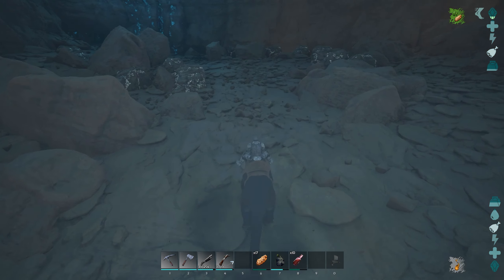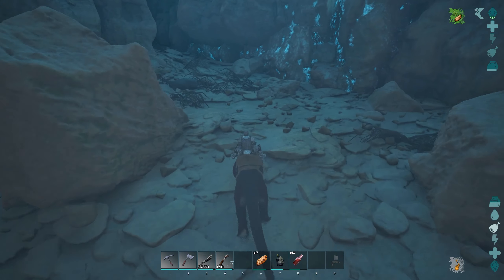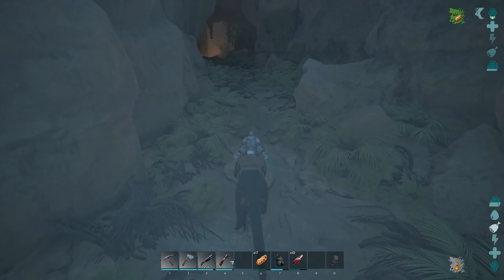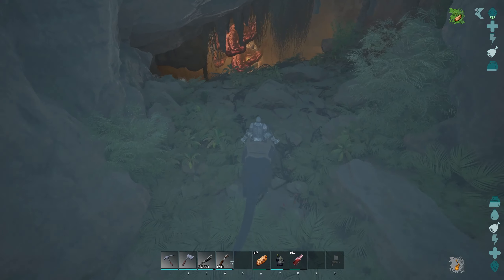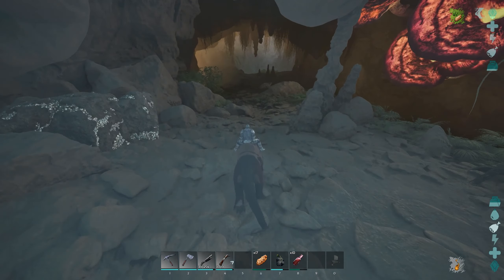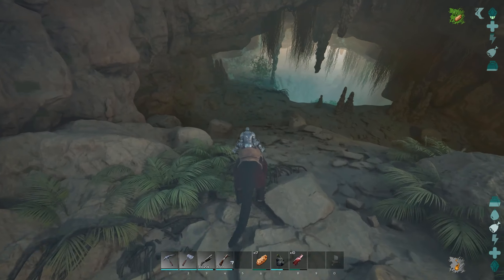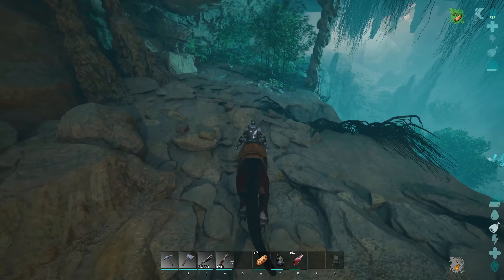Basically, straight away we're going to rush through this cave. There are plenty of metal spawns, and there are megalosaurus here, so make sure you try and do this in the daytime so they are asleep. You're basically going to run straight down these couple of ramps, and that will lead you to water — that's obviously where the scuba gear comes in.